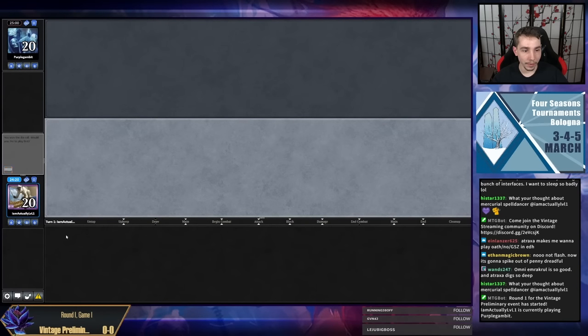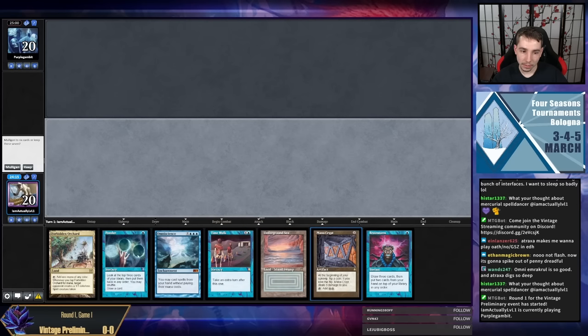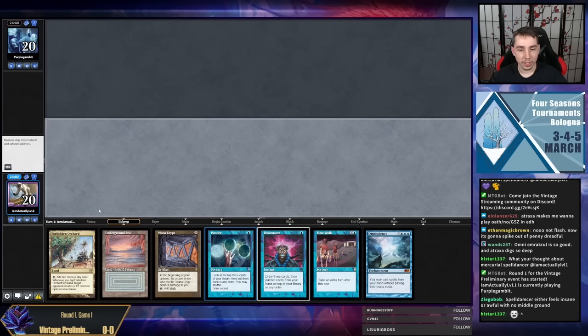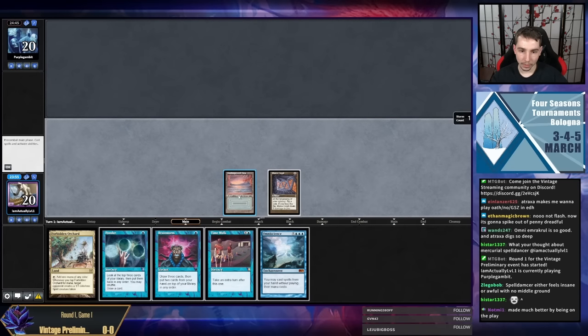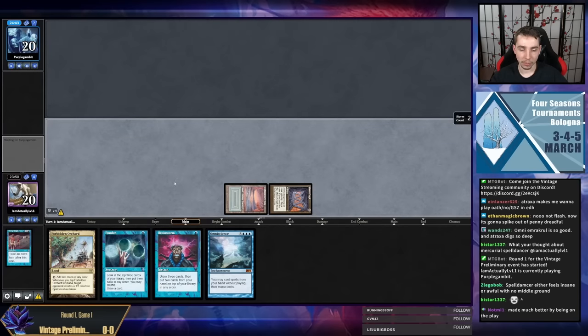Alright, let's do it — round one, die roll. We've got an interesting hand. It has some issues for sure, but has some powerful things going on as well. It's not a hand I'm super excited about — if you didn't have this Underground Sea I think the hand would be quite bad — but what I'm going to do is just lead with a Time Walk. That opens us up to doing some really nice things like Ponder into Show and Tell, or getting an Oath and then being able to Ponder or Brainstorm into a Force.